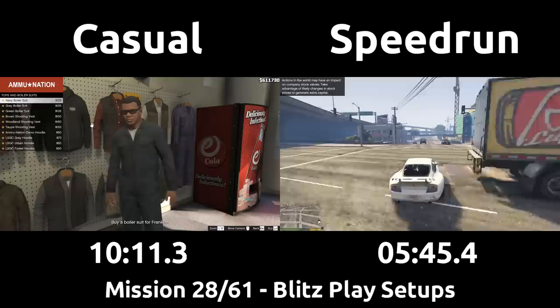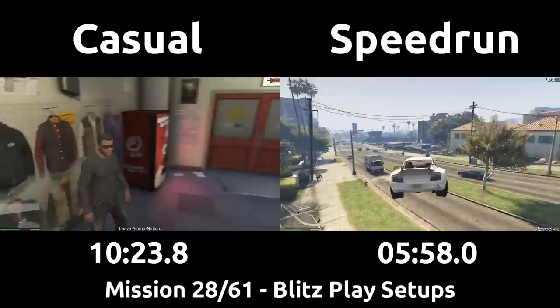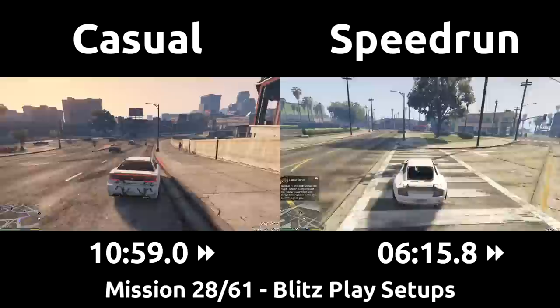The speedrun bought the first boiler suit on the list three times, but the casual will take some time to again choose a separate one for each character. The next mission to head to after the boiler suits is the start of the Merryweather heist. The speedrun will again use the shortcut over this jump to get down to the beach area quickly, although they are unlucky to basically land right into a car. This jump is risky and works out most of the time, but traffic in the left lane happens every now and then.